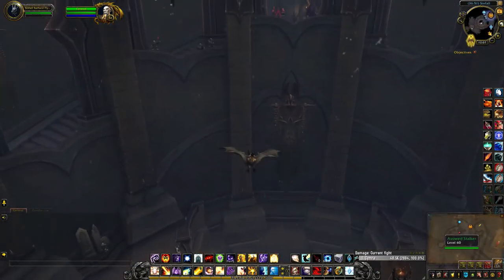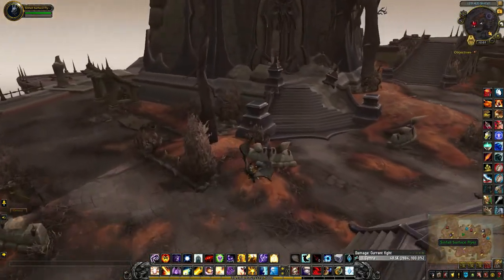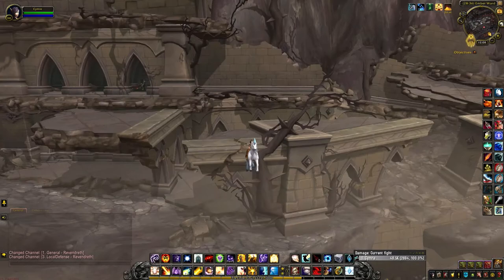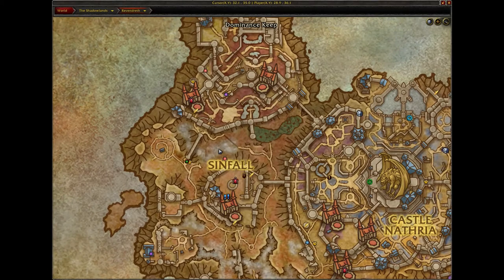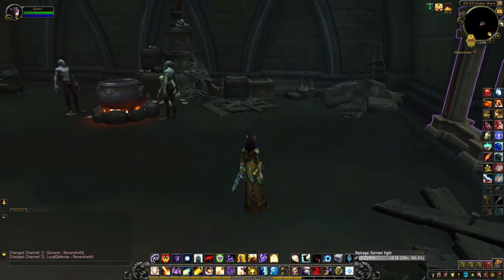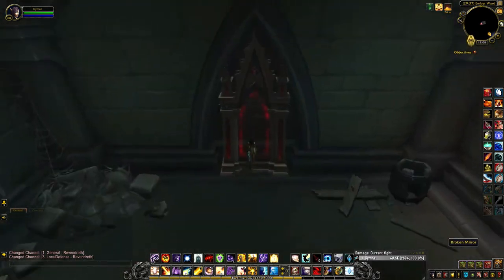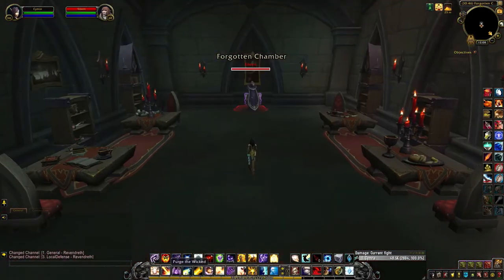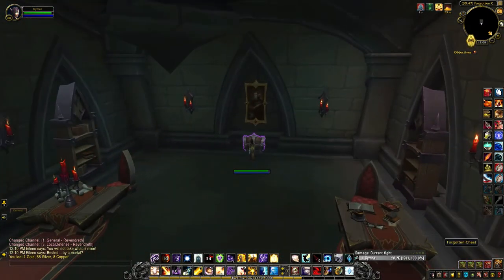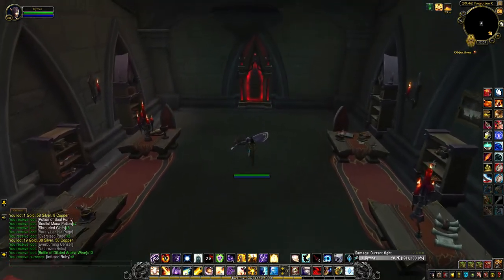Today I'll be looking at group one, so I'm just going to take the bat up to the surface because there are two relatively close to Sinfall. This is where I am on the map, just above the N in Sinfall, and it should be in that room for one of the treasures. You may recall that there is a treasure related to that cauldron over there. One down, two to go.